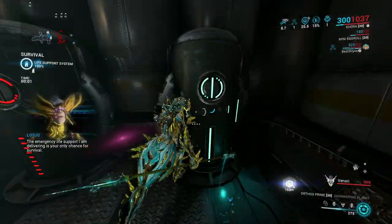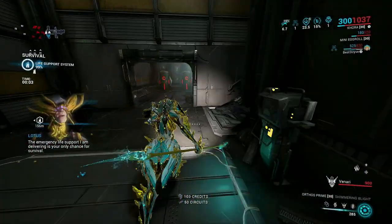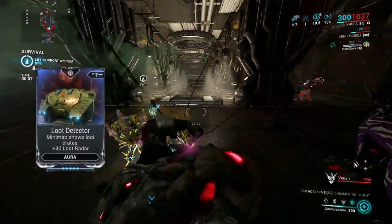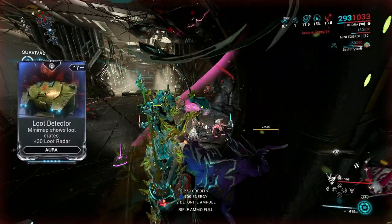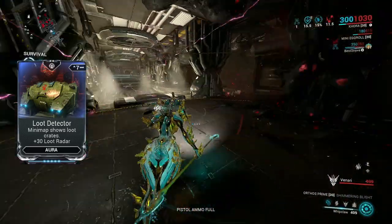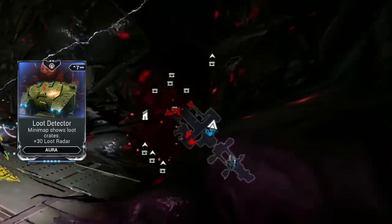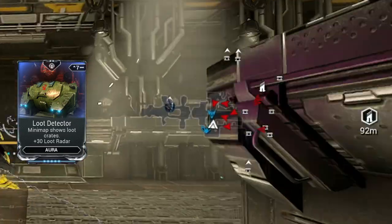When I first get into the mission, I run around the map and break open all the containers and open all the lockers. I use the mod Loot Detector to help find containers and resources I need to pick up. This mod will show containers and resources on your mini-map. I pull up my big mini-map so I can easily see if a resource has been dropped.